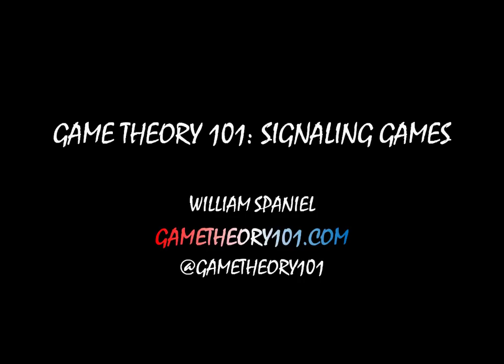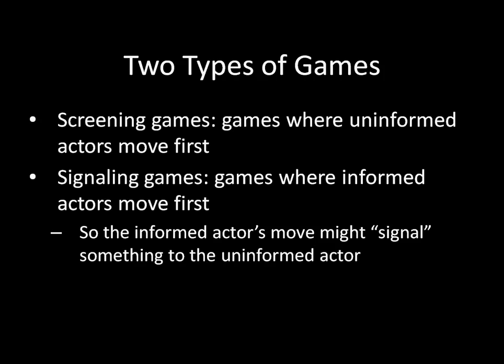Let's begin by recapping where we are in our unit on Perfect Bayesian Equilibrium. Previously, we've looked at screening games. The reason we started with screening games is because they're fairly simple — these are situations where uninformed actors move first. As a consequence of the person with a secret acting last, there was nothing that could be conveyed about private, secret information in the initial move by the uninformed actor. This made the rest of the game really straightforward to calculate. There was some sort of uncertainty and guessing about what could be the case, but there was nothing to be learned by the initial action.